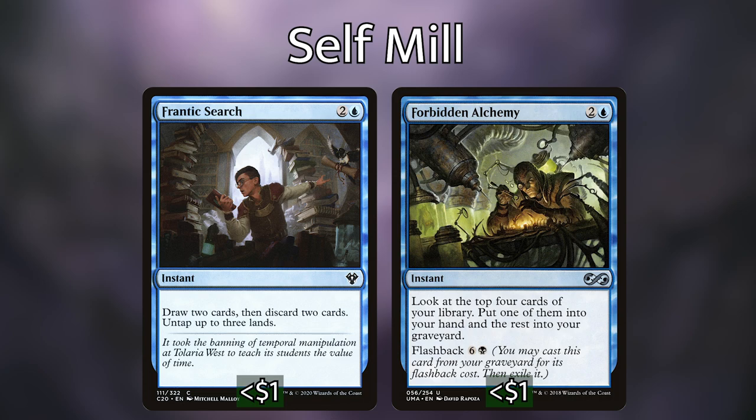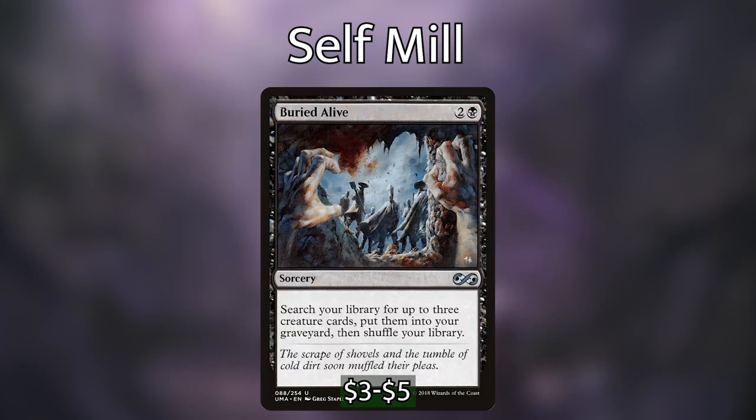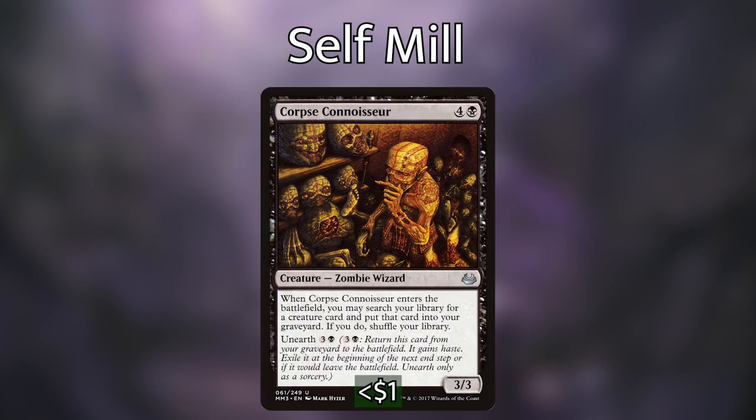We've also got ways to put very specific creatures in our graveyard. Buried Alive lets us put three creatures into our graveyard. Corpse Connoisseur, when it enters the battlefield, lets us search our library for a creature and put it directly into our graveyard. It also has Unearth for three and a black, so we can unearth it to find another creature for our graveyard — or we can use our commander and bring it back to get three creatures into our graveyard.